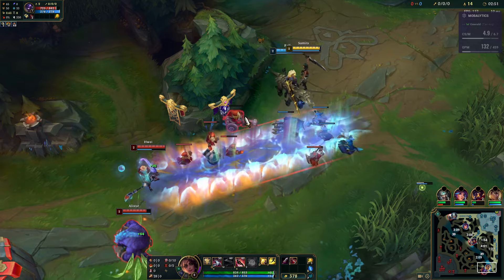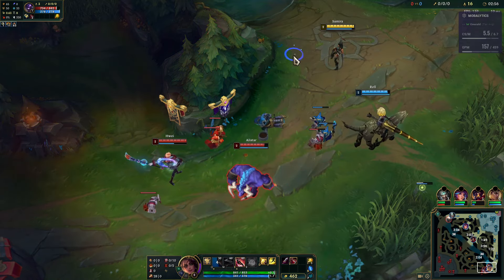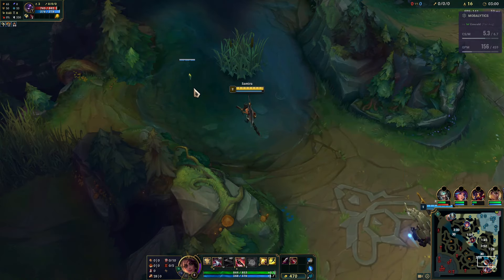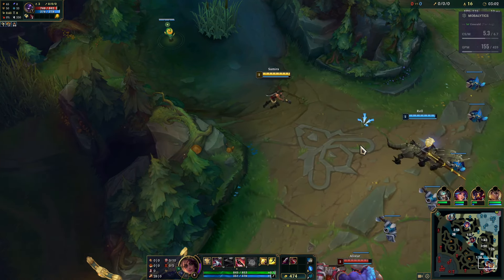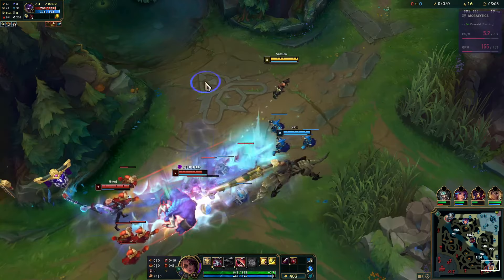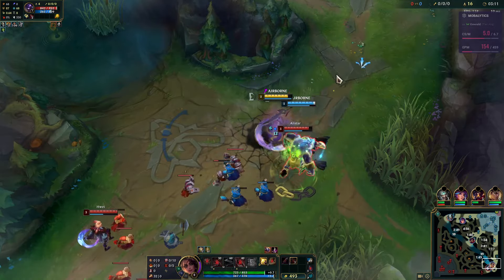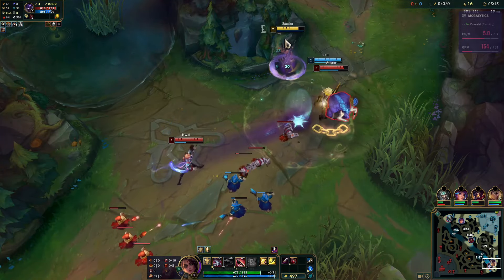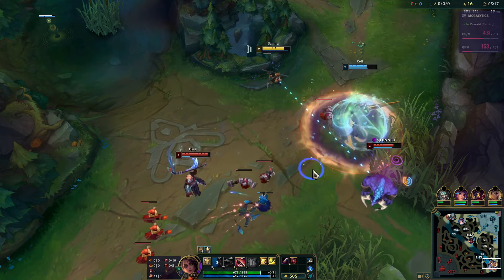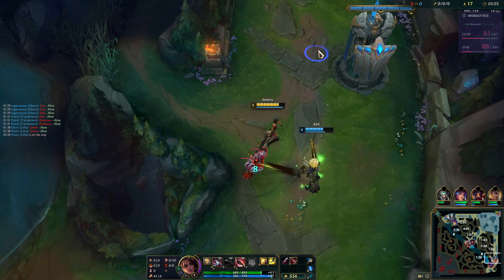We let this cannon get low. I'm going to go ahead and place a ward — gives us vision into the river, and it will also reveal Gwen coming out of the brush if she ganks from there.